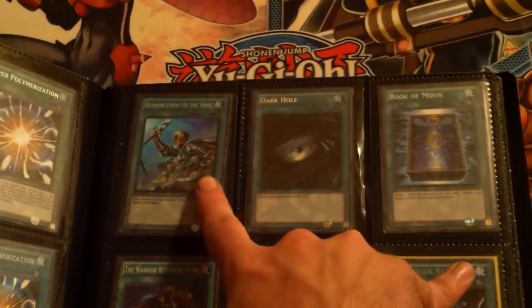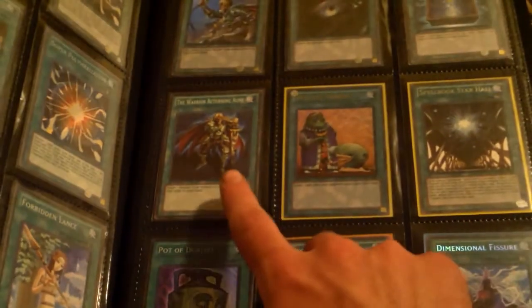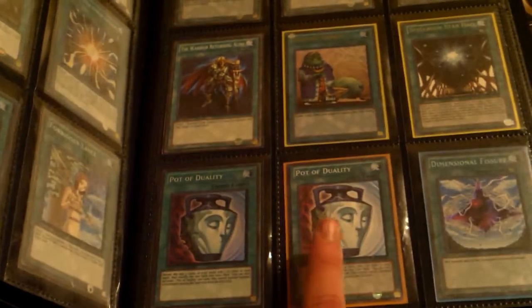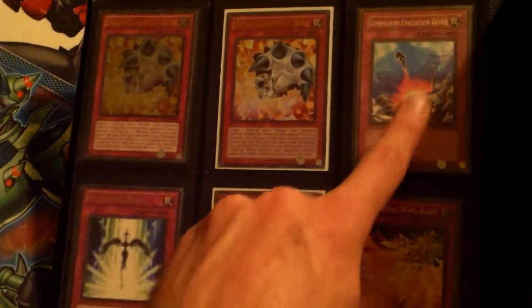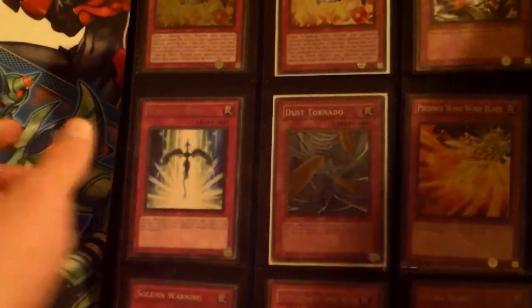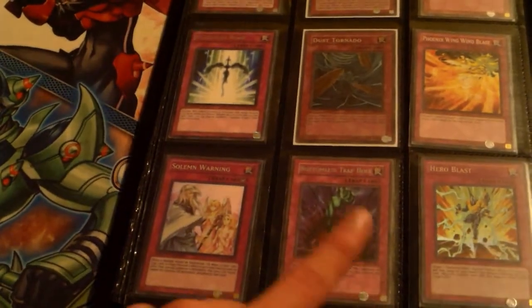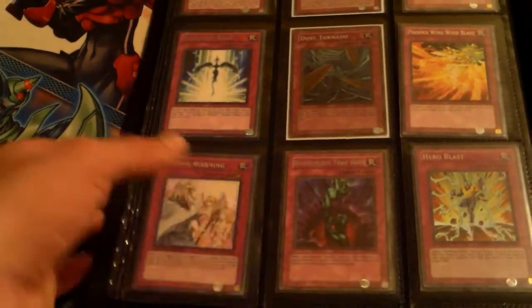Two super rare Gem-Sparks, two super Polys, two ultimate rare Hero Lives, two Night Beams, a super rare Forbidden Lance, a super Rota, secret Dark Hole, Book of Moon, common Warrior Returning Alive, Upstart Goblin, ultra Spellbook of the Master, super Pot of Duality, mosaic rare and secret rare Dimensional Fissure, ultimate rare Breakthrough Skill, ultra rare Breakthrough Skill, common Compulsory Evacuation Device, a rare Starlight, super rare Dust Tornado, common Phoenix Wing Wind Blast, super Solemn Warning.